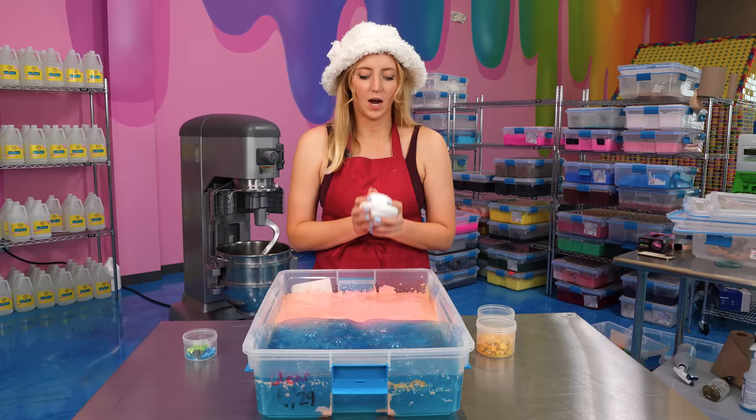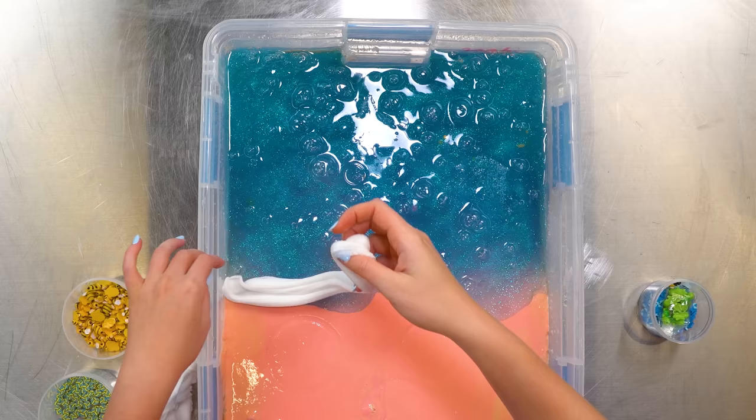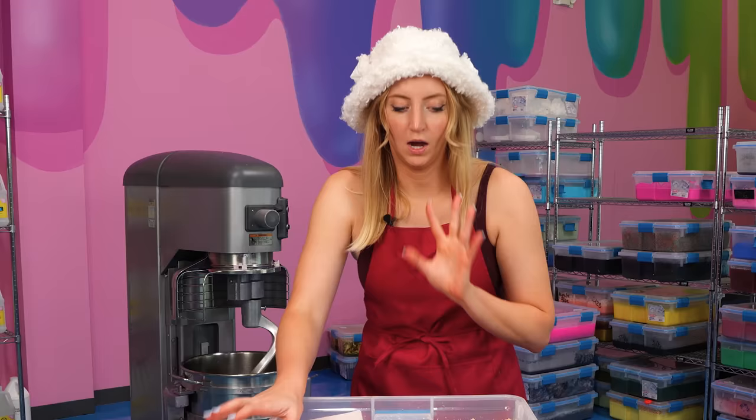Before we get started with the charms, I need to make it look like the waves are actually crashing on the beach. So I have some cloud slime that I grabbed from our sample slime shelf. I'm just going to fluff it up to make it look like seafoam, and drizzle it right there crashing on the beach. I think it's good enough and I'm ready to add our details to the slime.